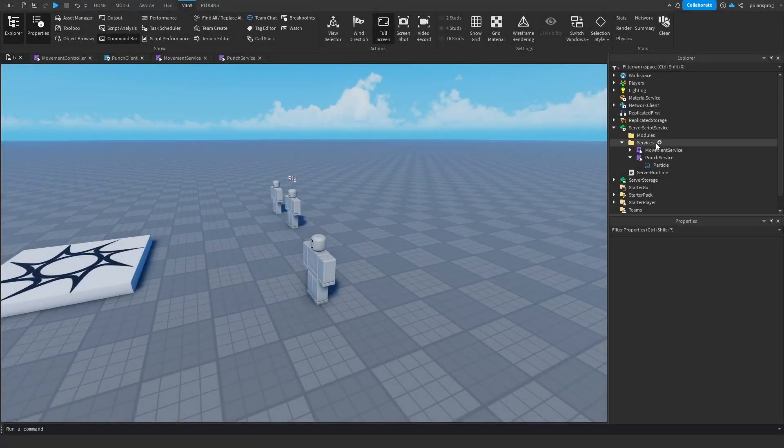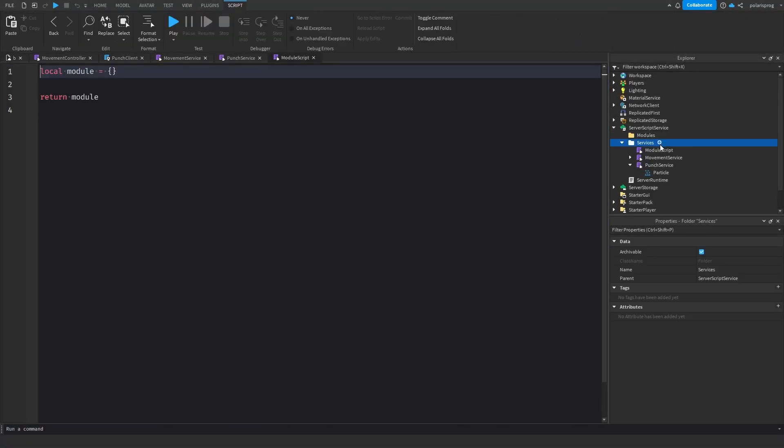The first thing we need to do is add a module script to the services folder that we have in ServerScriptService, and we'll call it PlayerService. Inside of this PlayerService we're going to have a folder and we're going to call it PlayerValues.